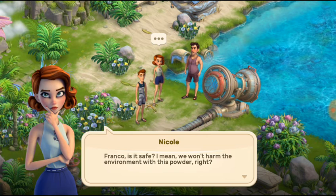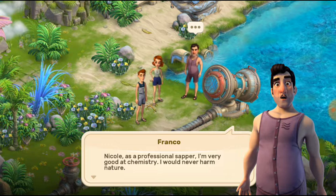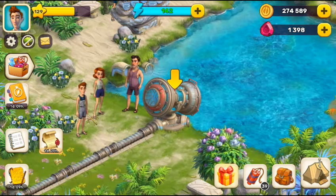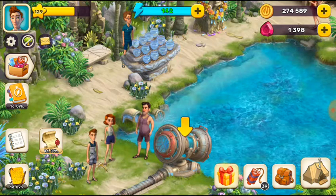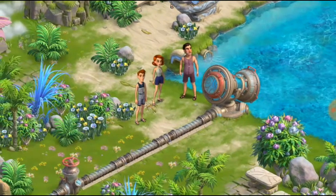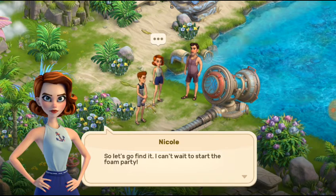Franco, is the powder safe? We wouldn't harm the environment with it, right? As a professional sapper, I am very good with chemistry — I would never harm nature. Don't worry about the powder, it's time for the fiesta! Now we need to click on this one and activate the foam machine. It's time for the fiesta! I think we need to find some kind of activation system. I can't wait to start the foam party!